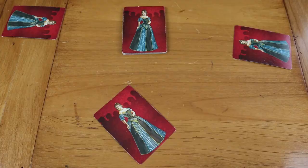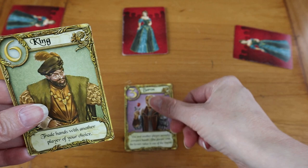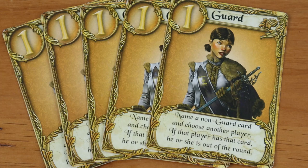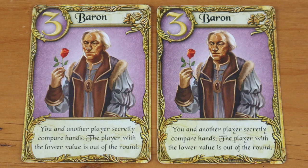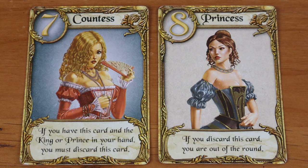Moving on to Love Letter and Marvel Love Letter. In Love Letter, players have a hand of one card, and when it's their turn they draw from the top of the deck, look at both cards, play one face up, and do what that card says. Each card has a numeric value and an action. Of these 16 cards, they are divided by numbers one through eight: five number ones that let you guess somebody at the table, two number twos, two number threes, two number fours, two number fives, and then one each of six, seven, and eight.